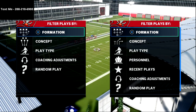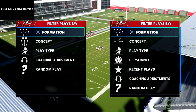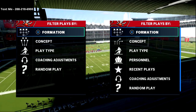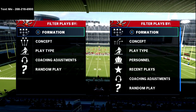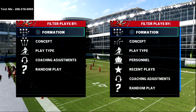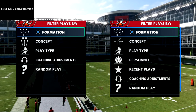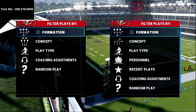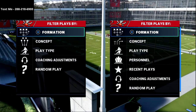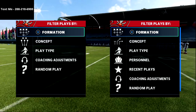This is the mesh passing concept but it's very specific to actually using the mesh routes. We use a lot of mesh concepts but most people don't use the mesh option routes, so we're going to show you how to use these option routes out of the mesh in combination with a couple other routes to create a solid mesh concept that is popular in the air raid offense.